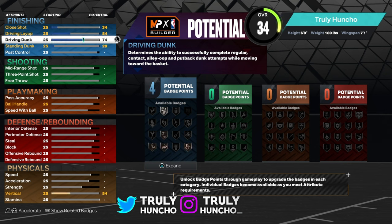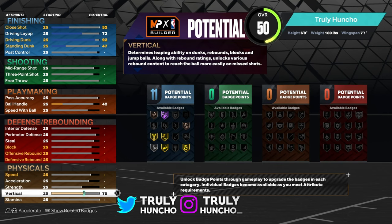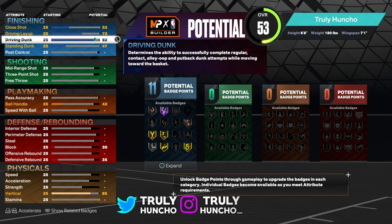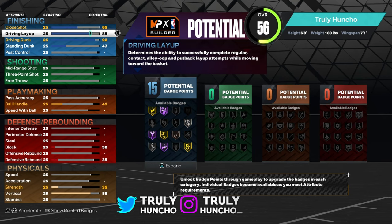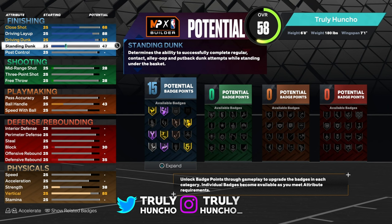For your driving dunk, put it to a 92 — you will unlock elite contact dunks, which are amazing. For your layup, go to an 88. For your close shot, keep it at a 68. And for your standing dunk, keep it at a 47.